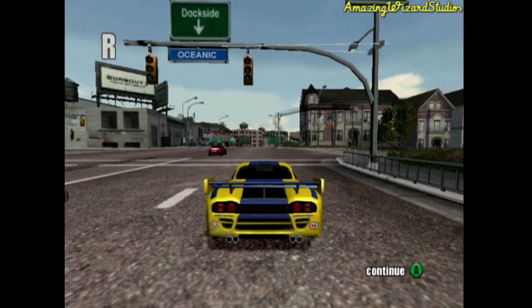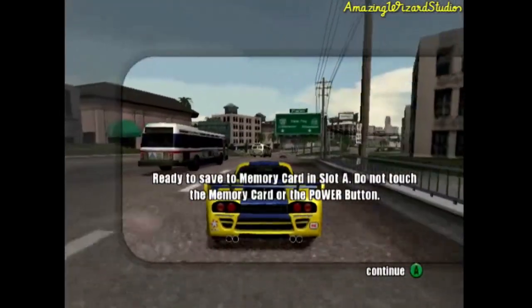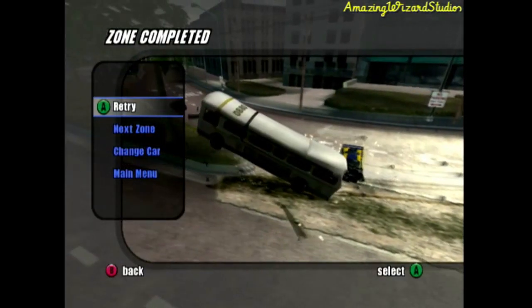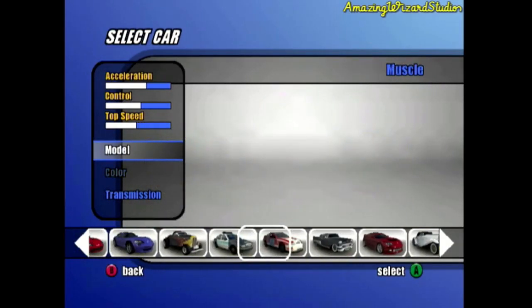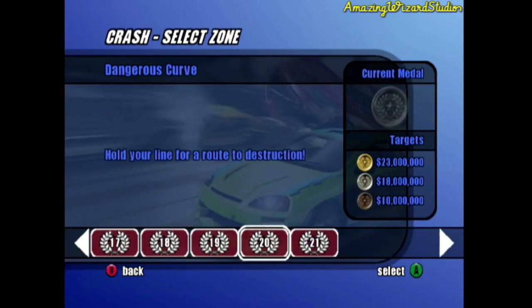That's the end of the replay. Finally did it. Now let's change cars. Now what car will we use for the next one? Let's use the Hot Rod. Now Crash Zone 20 is Dangerous Curve. For this one we need 23 million dollars worth of damage for a gold. For a silver that's 18 million dollars. For a bronze that's 10 million dollars.